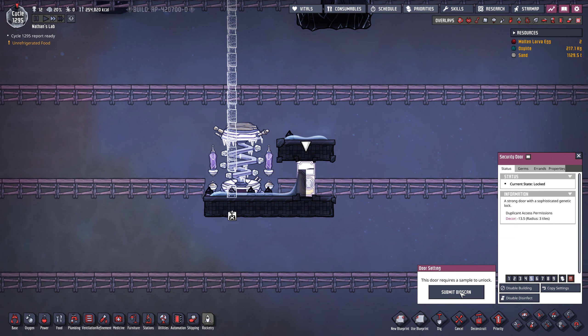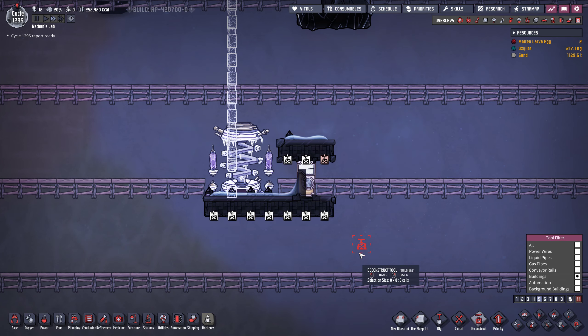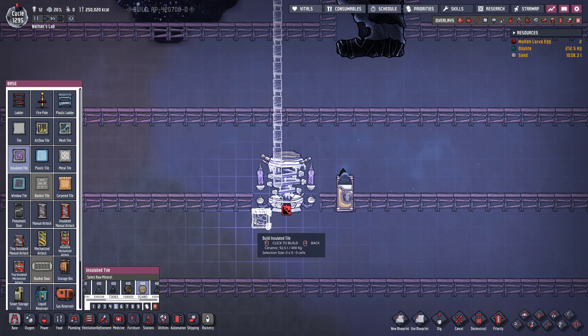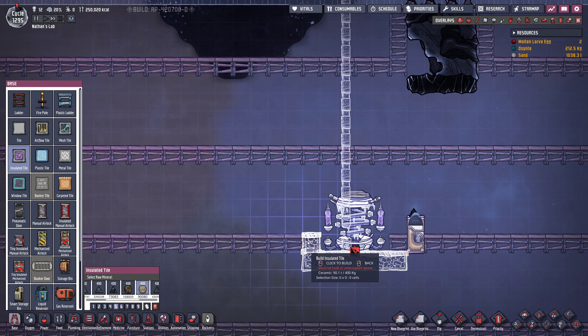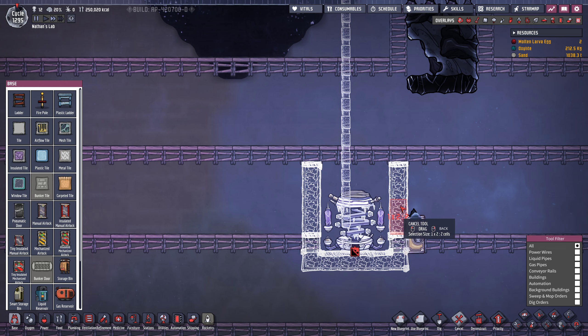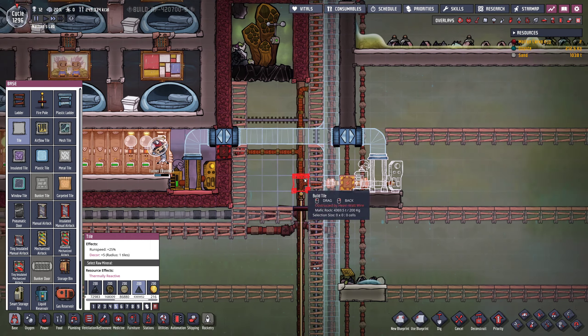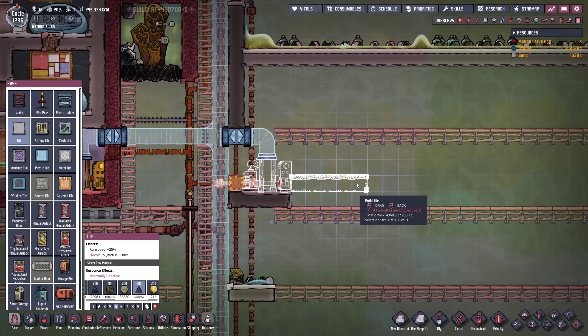We could even start on the same level as we have our new base, and somewhere along here we would have another transit tube. If I have that right here, I could build farms all the way to the top and even continue to the bottom. At some point I should reveal what's in here — we still have the polluted oxygen vent, which has no use for us at the moment.